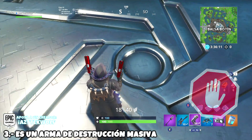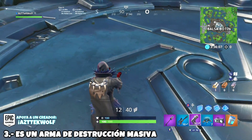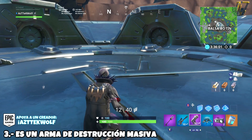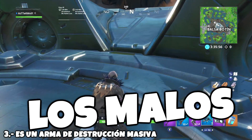Quizás Kevin explotó justo en este lugar, en Balsabotín, para destruir esta arma. Claramente no lo logró. Esto también nos cambiaría los papeles de la historia de Fortnite, porque nos confirmaría que Kevin era el bueno. Quizás es un arma para destruir planetas y Kevin no quería que destruyan planetas, y los del gobierno de Fortnite quizás son los malos.